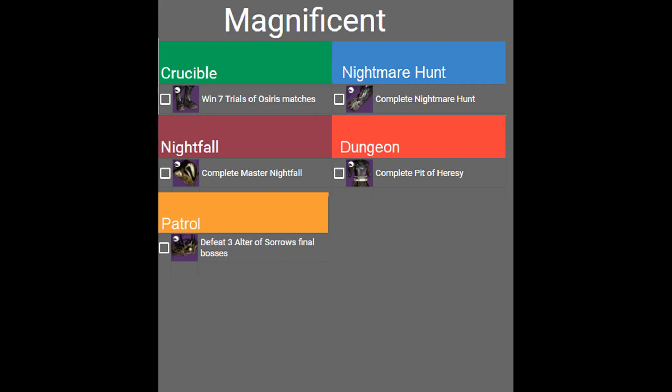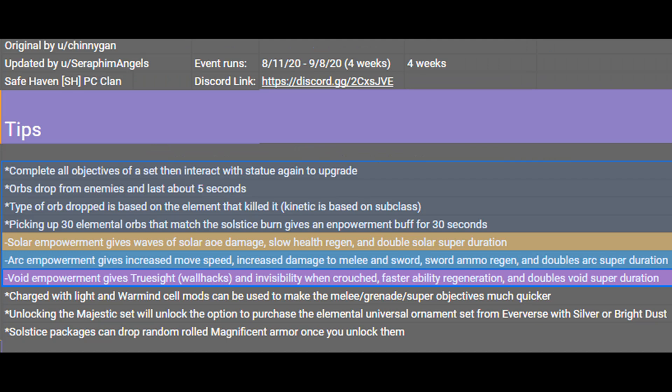Some final notes: never dismantle Solstice Armor that you are working on objectives for, and always have those armor pieces equipped while completing objectives. If your Blue or Majestic tier armor is low power, you may be able to grab it from collections at a higher power — but only do that if you don't have any progress on that armor piece yet. The Empowerment buff for 30 Elemental Orbs matching the Elemental Burn Day grants tons of effects, so use those to help in solo flawless dungeon runs. You have four weeks of Solstice of Heroes — don't expect this to get done in one day, it will take a lot of work. Check out the pinned comment for any updates to this video guide. Good luck, Guardian.